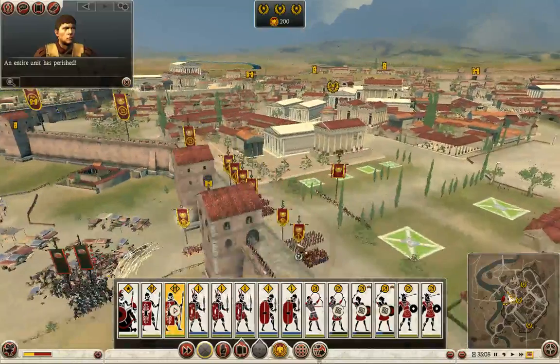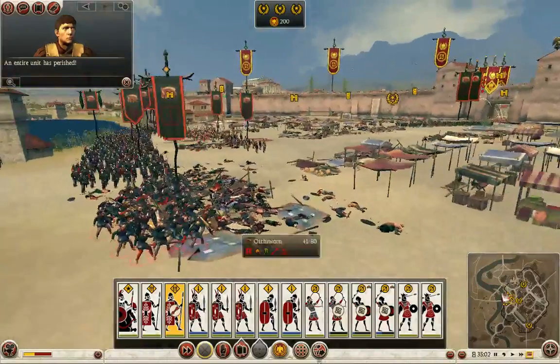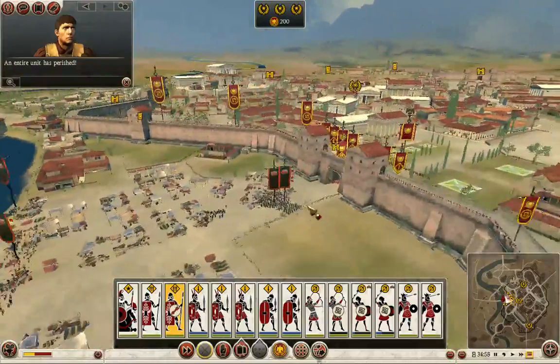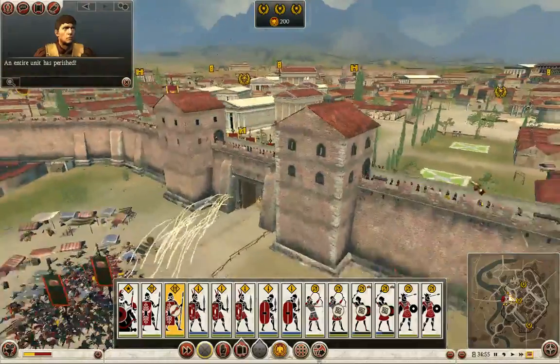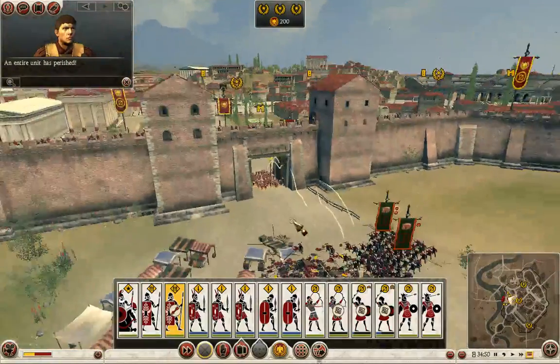The first unit there is dying, and these are dying here too. As you can see, it is just the towers and my archers who are killing them, and it's working.